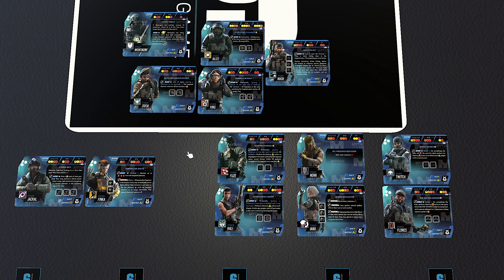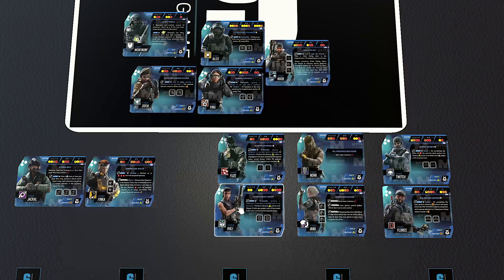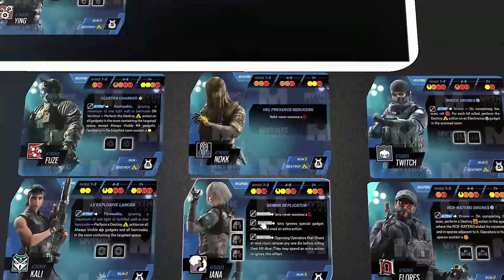For Fuse, destroy a barricade, go upstairs, use his ability vertically to destroy barbed wire, then move Monty in without needing the destroy action — freeing him to overwatch or do something else. Kali works the same way. Her benefit is that she can throw through any partition — light wall, fortified wall, or barricade, though only one at a time. Getting rid of all barricades and cameras in a room is very strong.